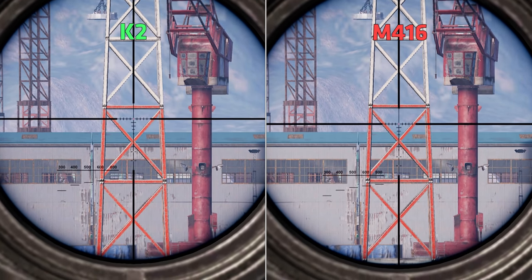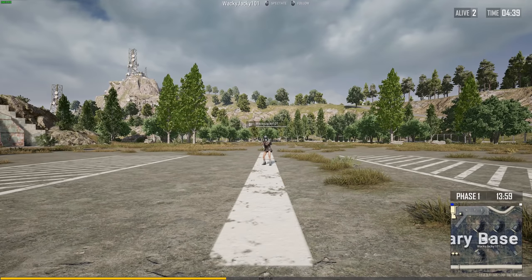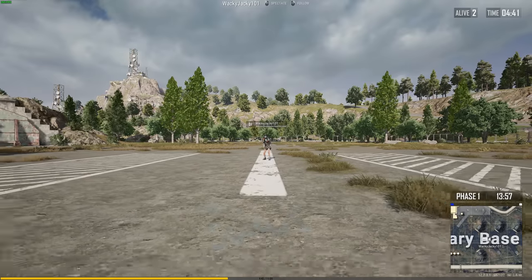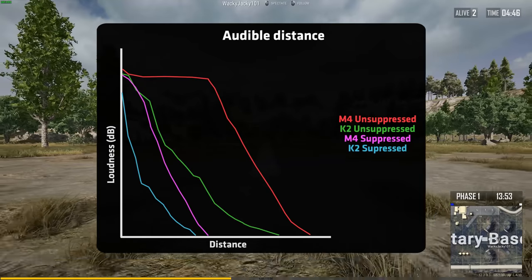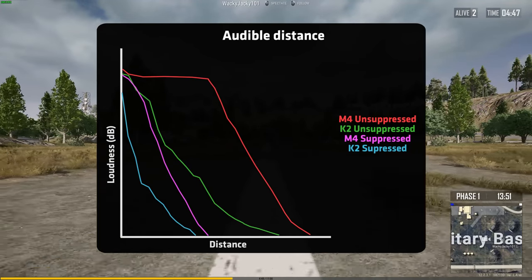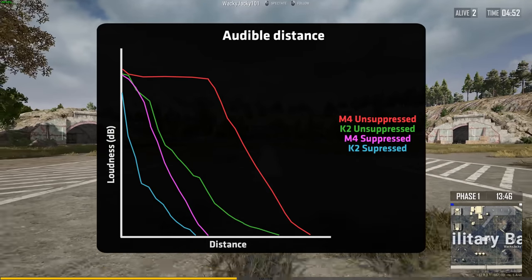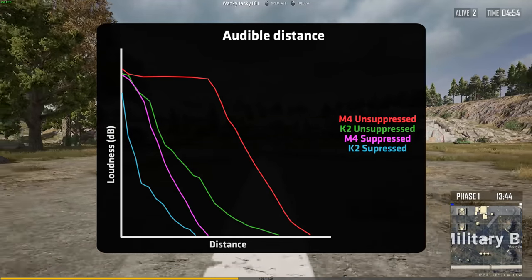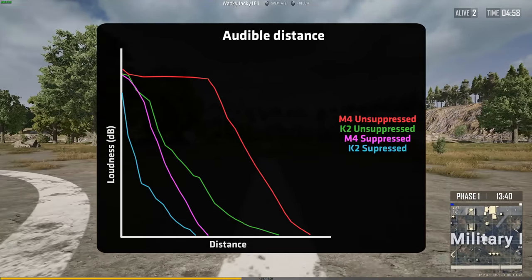At this point the M416 has taken the lead, but now things will take perhaps another twist. When we listen to the loudness of the two weapons and the audible range, the K2 is almost as quiet as an M416 with a suppressor. This graph shows the loudness over distance, and up to around 100 to 150 meters, there is barely any difference between the M416 and a K2.